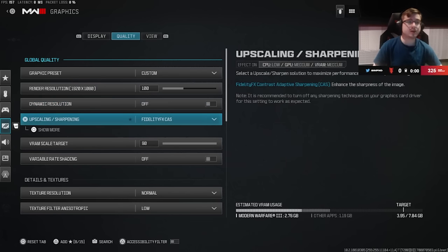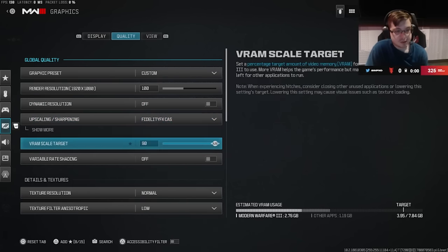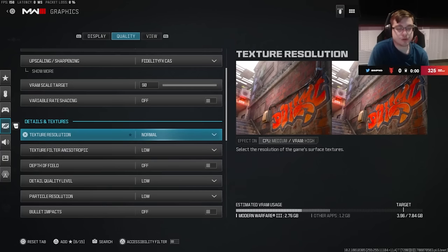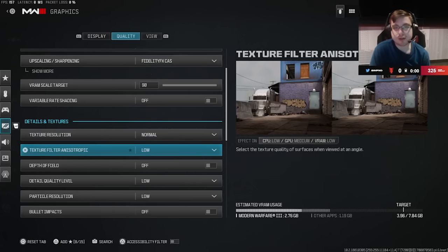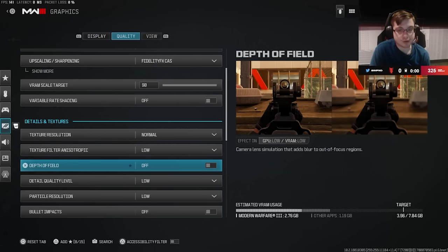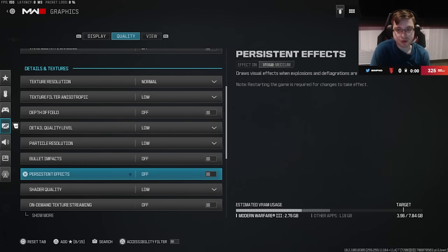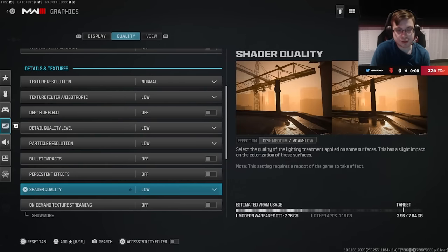You want your resolution at 100, dynamic resolution off, and upscaling with FidelityCAS at 100. I put my VRAM allocation to the highest so the game can use as much as it wants — it probably doesn't change much but I like dedicating more VRAM to the game. For textures, you want your texture resolution on Normal, and for the most part everything else on Low or Off — things like depth of field off.